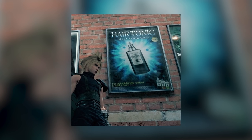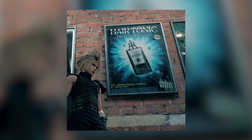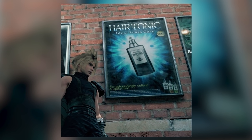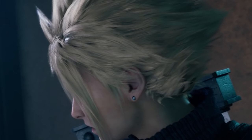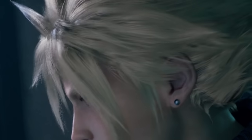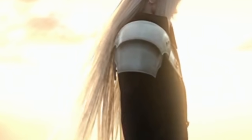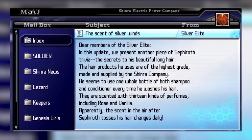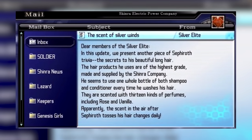Another poster is advertising hair tonic that's ideal for scalp care. It's recommended for those who are looking to achieve astonishingly radiant and spiky hair, which suggests it's a product Cloud utilizes on a regular basis. This could again be a funny reference back to Crisis Core where details were revealed about the types of hair product that Sephiroth uses, and you can find out more about that one within our Sephiroth Facts video.